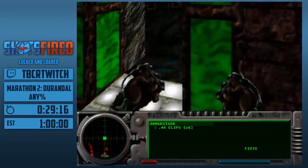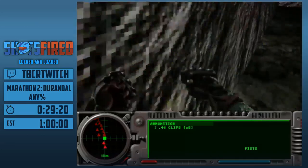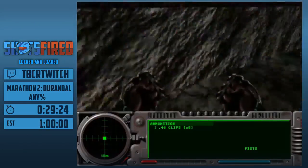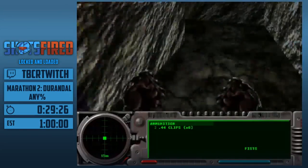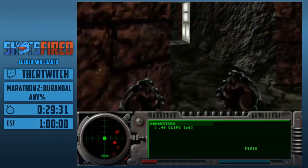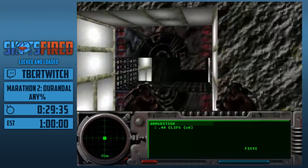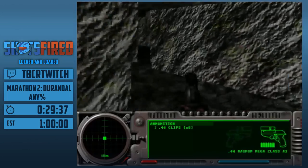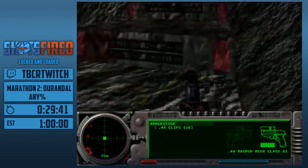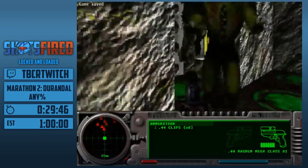There we go. That's what's missing. Here's a fun technique: rubber banding. Shoutouts to artist Craig Mullins for the wonderful chapter screens — he did both Infinity and Durandal.